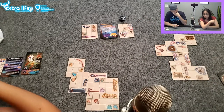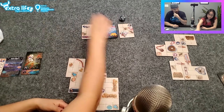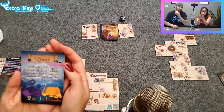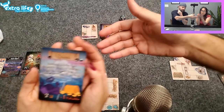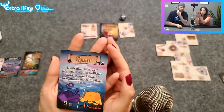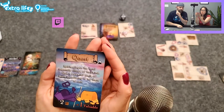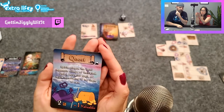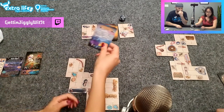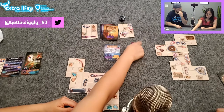Oh, more glasses! Quest: spirits plague the local mountain village of Half-Half-Wind — cast a powerful spell or leave an offering to lay them to rest. You need two magic and you've got four, so you're good to go. Alright, so you're going to get your staff.